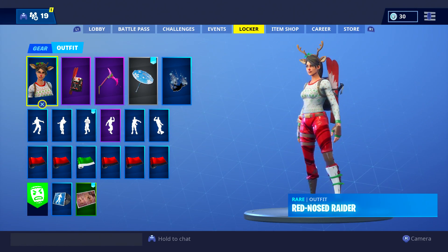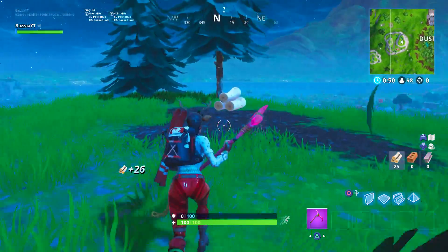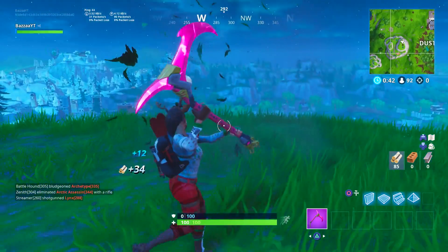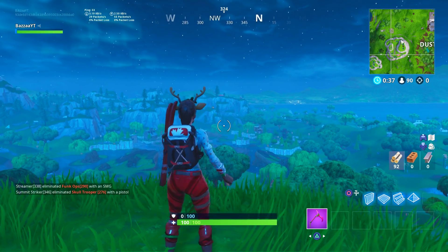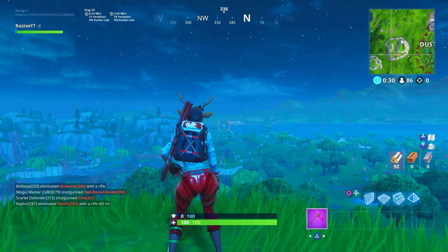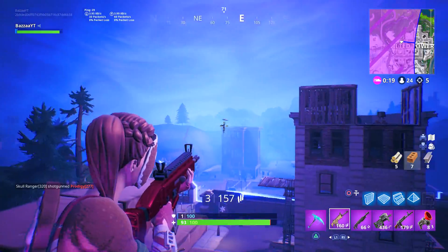Next we have the Red Nose Raider with the Muggle Ski Bag from the Canadian skin version — and this is actually my favourite combo. Look at this, the colours are on point, literally perfect. So this is the Muggle Ski Bag from the Canadian version. If you guys picked up this skin when the ski versions released — the Mogul version and the Alpine — if you have the Alpine Canada version throw on his back bling, if you have the female Canada version throw on her back bling. This is literally my favourite combo with the Red Nose Raider; the colours are spot on 100% perfect.